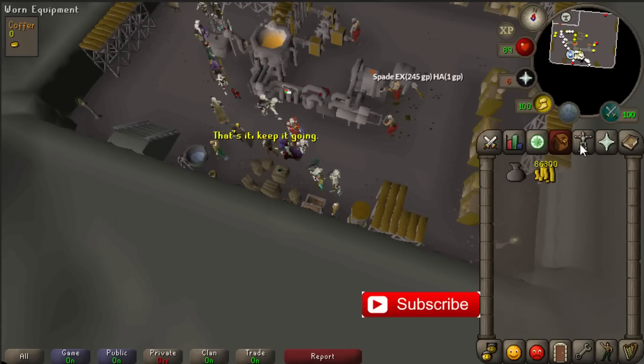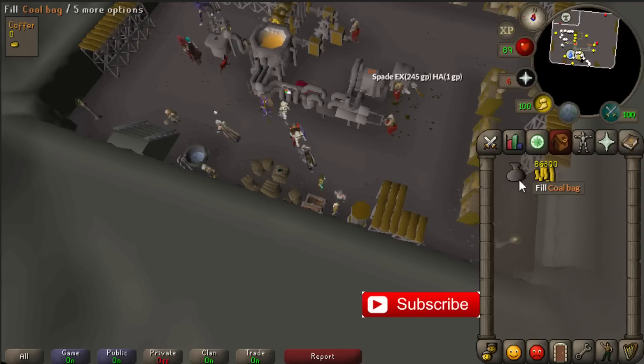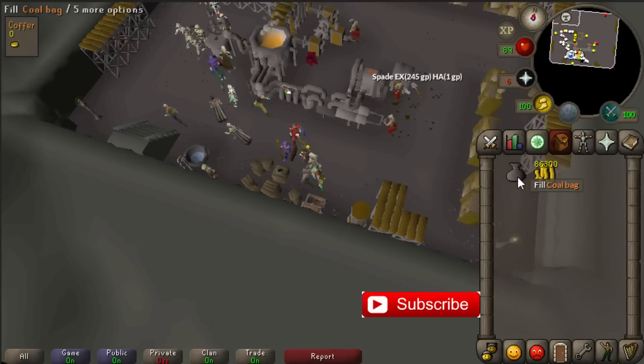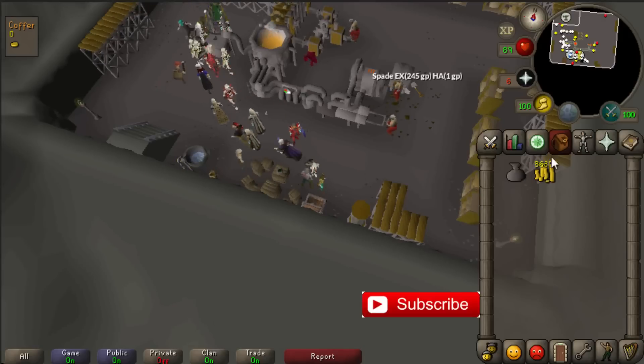First of all, before you come to the Blast Furnace, get a coal bag. You can get one from the Motherlode Mine. You will need 100 golden nuggets to get a coal bag. With a coal bag you can do the Blast Furnace a lot faster and you will also make more profit per hour.